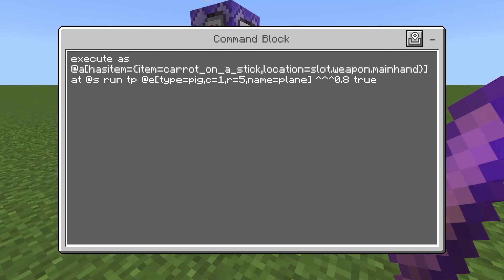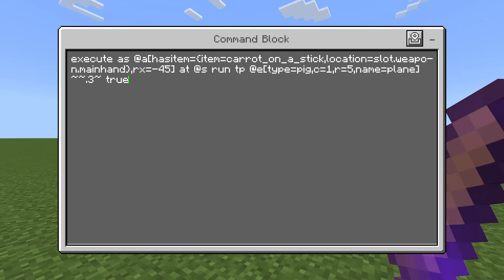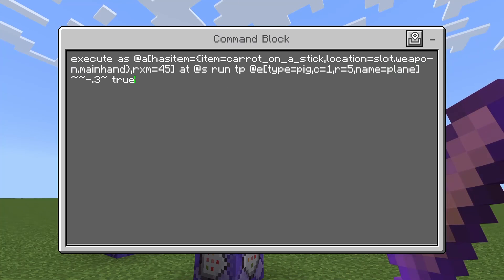The reason we have 'true' is so it can't run into blocks. To allow us to go up, we use a very similar command except we have rx equals negative 45 — that means it's only going to be checking if I'm looking up high enough, and if so it teleports the pig 0.3 of a block upwards. Down is the same thing except we're using rxm and positive 45, and it teleports down.